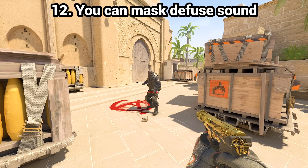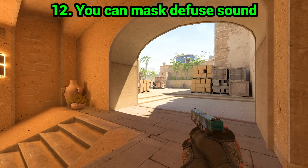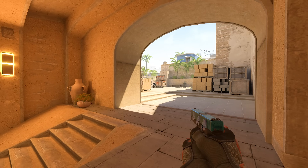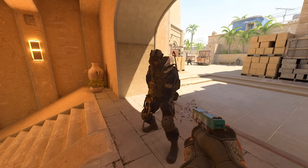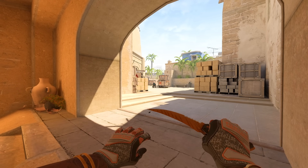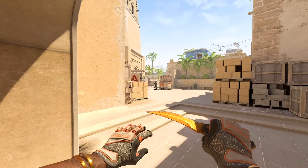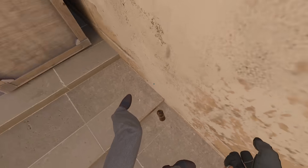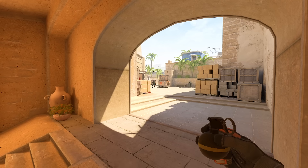Myth 12: you can mask the defusing sound. This is kind of true — in CS2 it's harder than in CSGO. Whenever a distraction sound is happening close to a bomb it's almost impossible to fully mask the defusing sound, but if you manage to get a teammate to shoot a loud gun next to an enemy, or throw a flashbang or nade close to them, they won't be able to hear the defusing sound. Interestingly, a flash can pop behind a wall and the ringing sound will still usually mask the defuse. The smoke plus molotov combo is very quiet in CS2 and won't really cover anything.